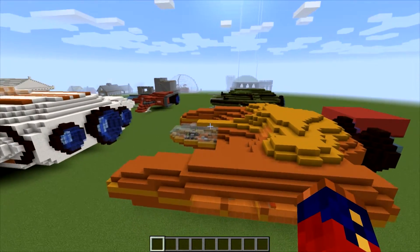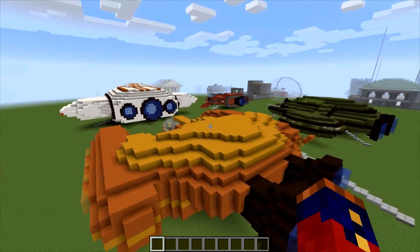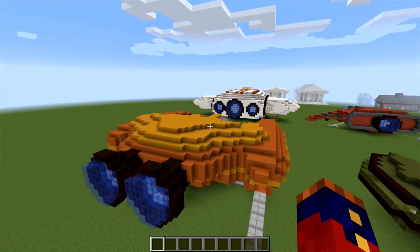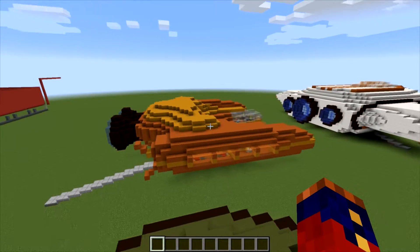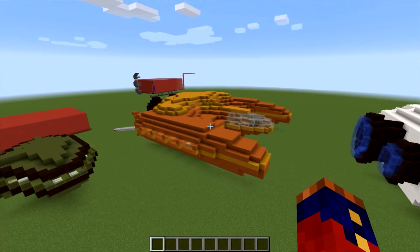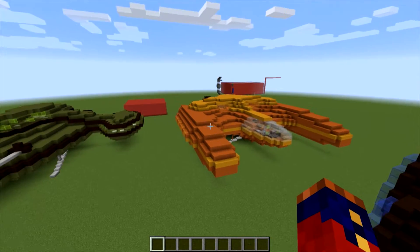I built this ship in a similar fashion as I did to the other ones that you see in the background — I built half the ship and then used world edit to copy what I built and mirror it over to the other side. This is a medical support ship, and as such it doesn't have any weapons on it. It has two types of crew: a navigation crew to get the ship where it needs to go, and a medical crew to deal with the patients once they get there.